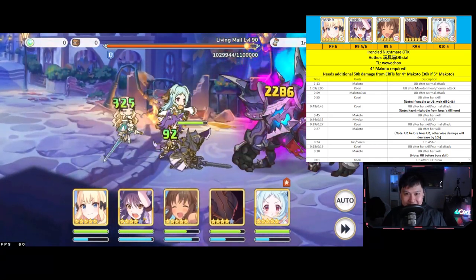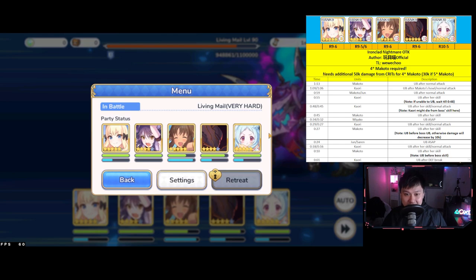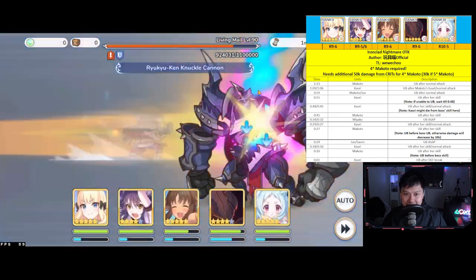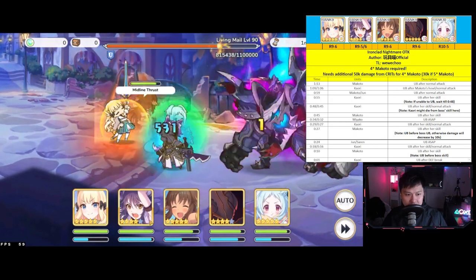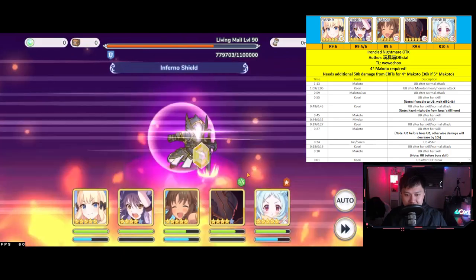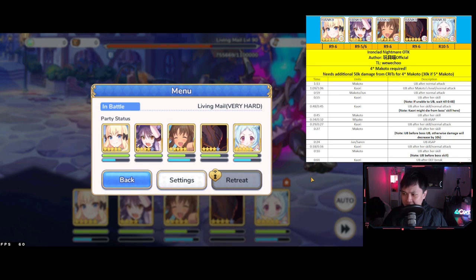She's got a normal attack, then Yubi — that's pretty thick. After that we have 109, 106 after Makoto — bam, 43K! Your Kauris should always be hitting 43K at least with all the defense down. Next at 059, we're going to have Jun and Makoto Yubi-ing. Auto attack, then Jun and Yubi. At 055, Kauri comes in with the Yubi as well. If we're unable to Yubi at 055, we need to wait till 048.